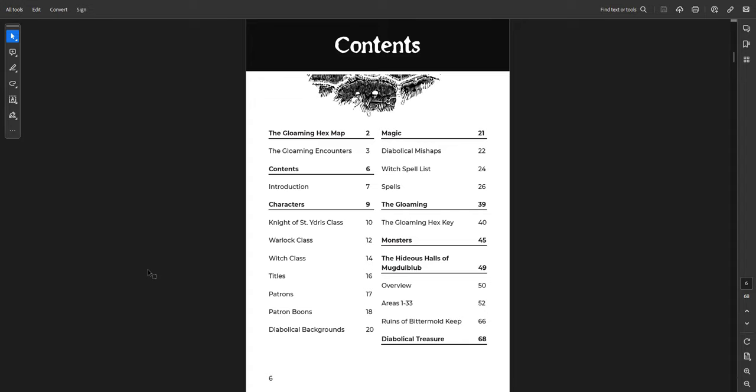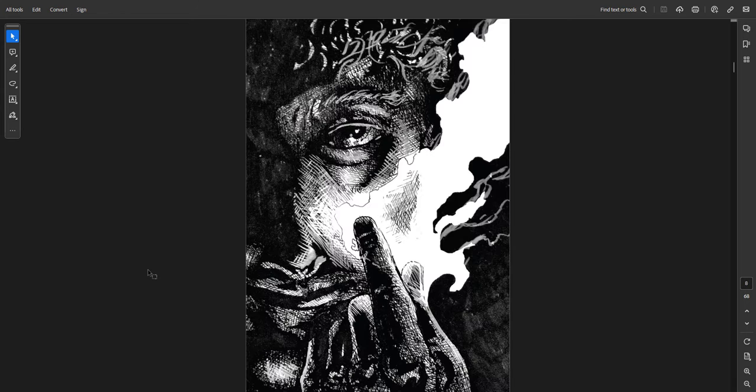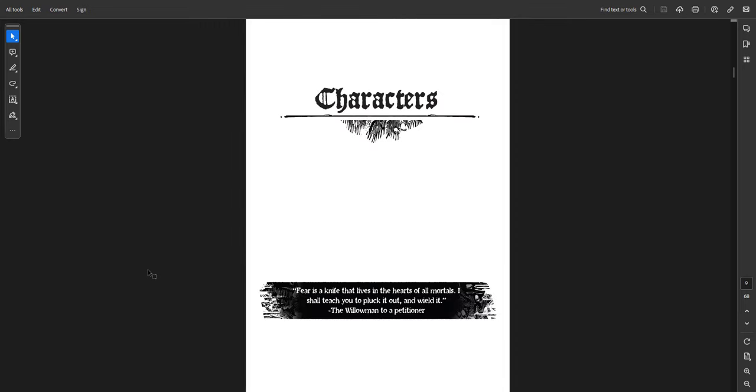Here is the table of contents. You have the hex map, the introduction, the characters and new character classes along with their titles and the patrons that go along with the warlock class. Some extra backgrounds. Then you have magic with new spells for the witch, and then the Gloaming with monsters and a dungeon — the Hideous Halls of Mugdlblub. One of the things all these zines have is excellent art, as you'd expect from Shadow Dark.